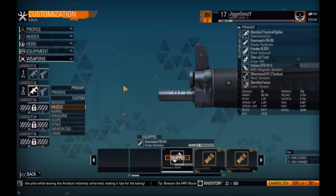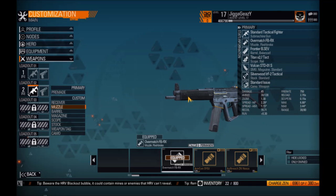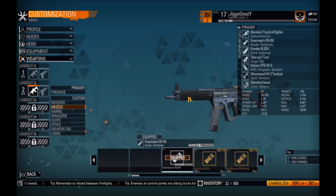The muzzle I generally pick last. The muzzle is going to be like a highlighted area — something you're going to accent your other features with. So if you're going for a nice accurate hip and aim spread then you can tune your muzzle to that. If you want to get a little more range or a little more damage then you can pick your muzzle to kind of accent what you already have going for you.